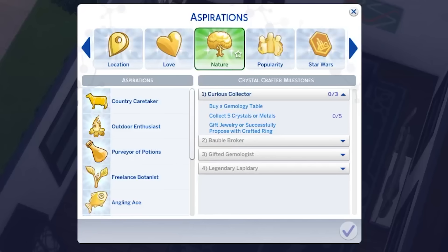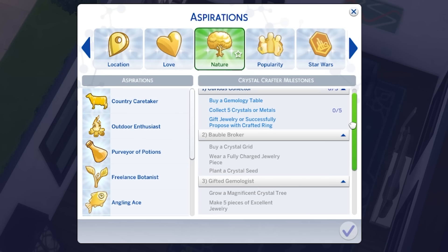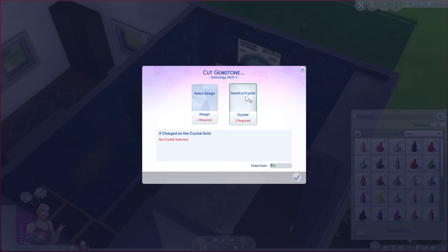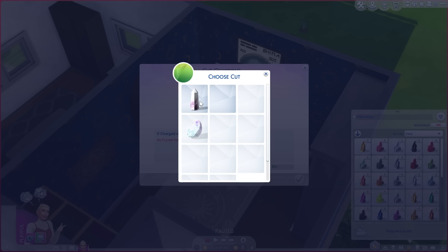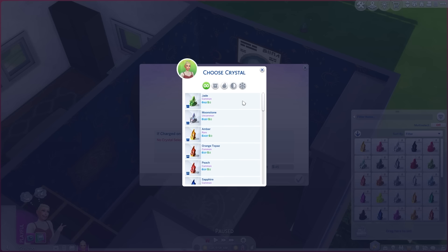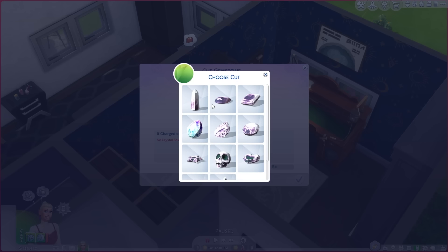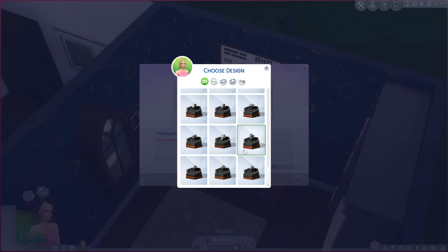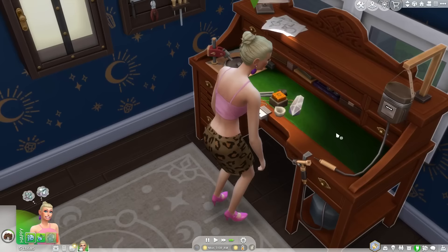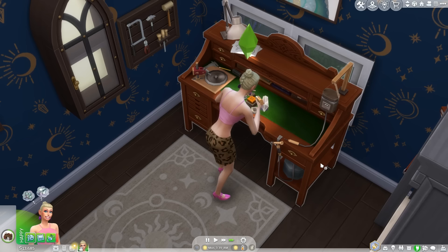Taking a look at gameplay, there's a new aspiration in the pack. Weirdly it's labelled as a nature aspiration rather than a creative one, even though it revolves around a creative hobby, and it gives you a reward trait which allows you to gain charge from crystals. The crafting table is really good — I actually really love the UI for it because all other crafting things just use text, whereas this one has pictures and is a lot more intuitive and easy to understand. I almost wish they updated all the different crafting tables from the base game and other packs to match this. There are a lot of different things you can make with tons of customisation options — you can customise the metal itself and the gems you use. It's really unique; honestly there are probably hundreds of combinations.